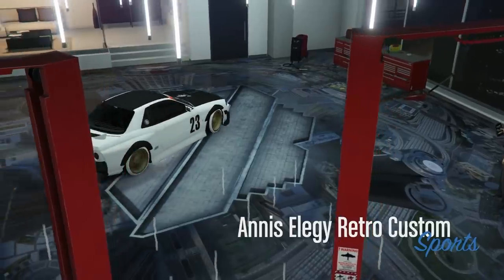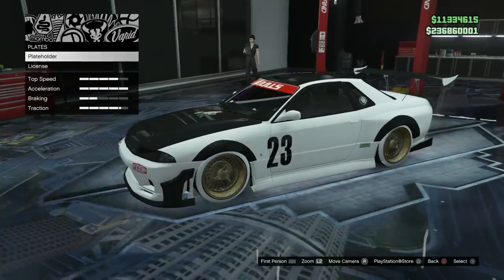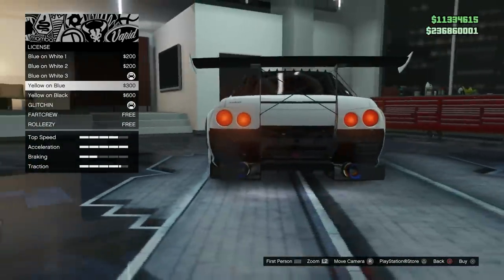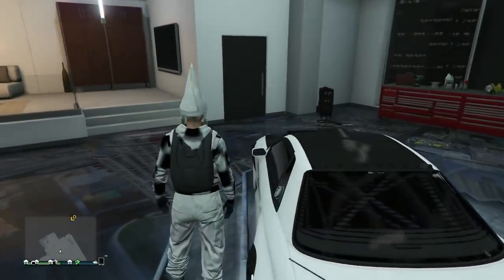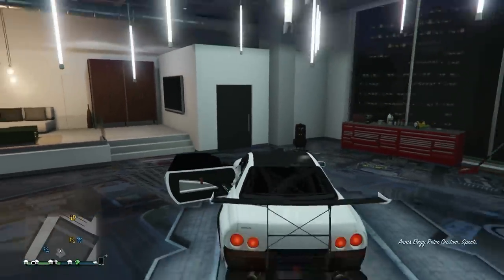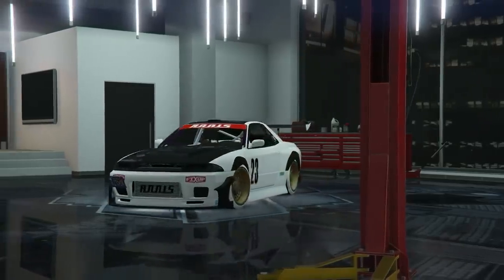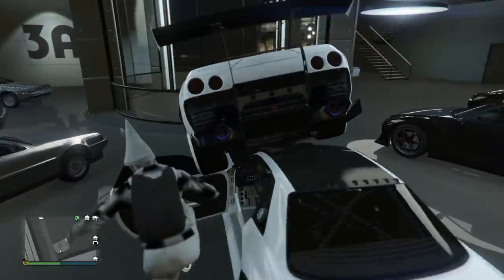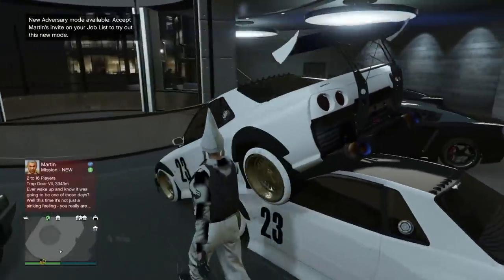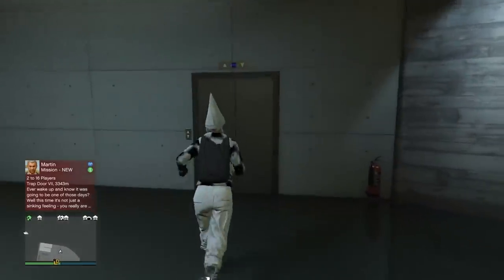I'm gonna hit right D-pad to go into the mod shop. Now that we're in here I'm gonna modify the vehicle — I'll go to license plates and just change the color. Go ahead and back out of the menu, hit exit vehicle. Once you've done that, hop right back in and press right D-pad. The screen is gonna glitch out for a second and you will exit back over to the office garage. This is where we see the infamous dupe in the garage — there we go, we got two cars in the garage.